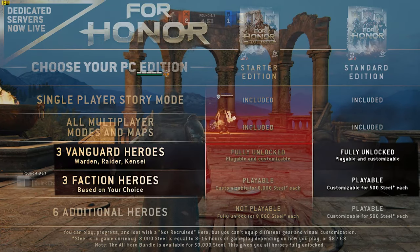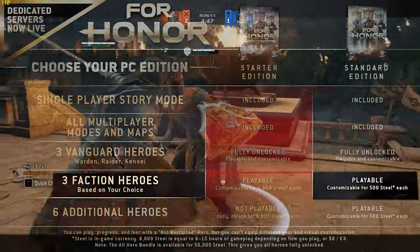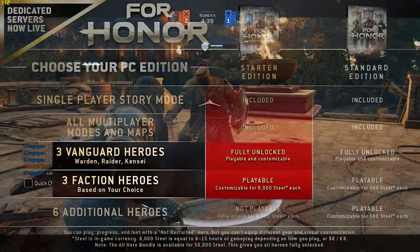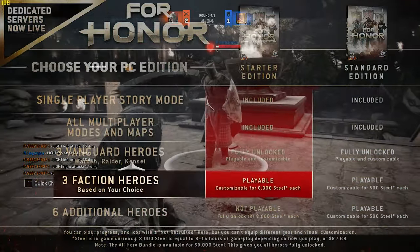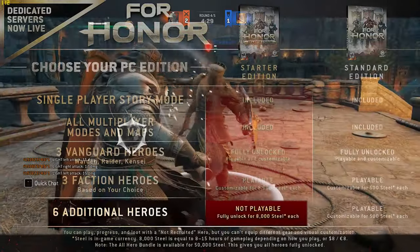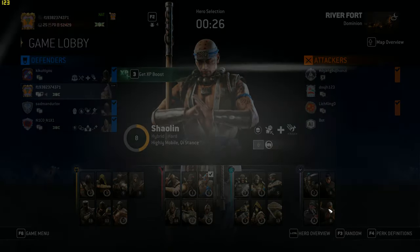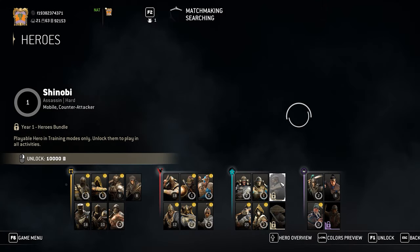The standard edition allows you to play with all 12 launch heroes, though only 3 of them are customizable right off the bat — the other 9 cannot be customized until you drop 500 steel each. The starter edition allows you to play 6 launch heroes, though only 3 are customizable immediately, with the other 3 requiring 8,000 steel each to enable customization. You cannot play with the remaining 6 heroes until you grind 8,000 steel on each of them.